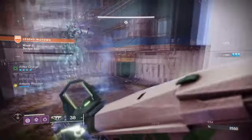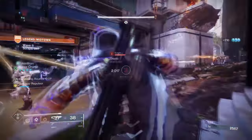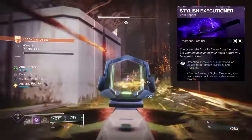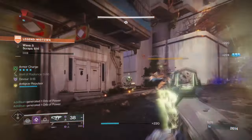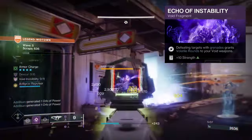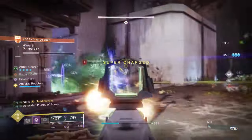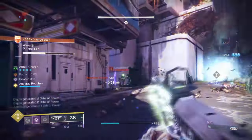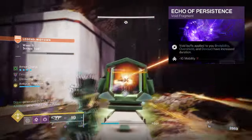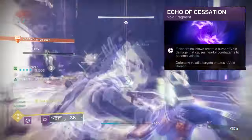So in terms of our subclass, I have the following: Vanishing Step, where dodging makes you invisible; Stylish Executioner, where defeating a weakened enemy grants Truesight and invis; Echo of Instability, where defeating targets with grenades grants Volatile Rounds — which is optional; Echo of Starvation, where picking up a Void Breach or Orb of Power grants Devour; Echo of Persistence, where a Void buff applied to you lasts longer; and Echo of Cessation, where finisher final blows create a burst of Void damage.